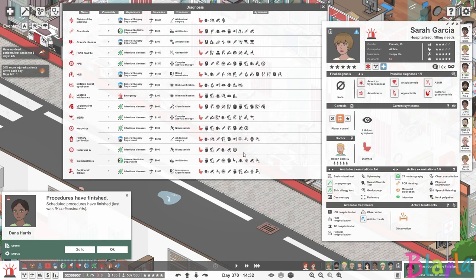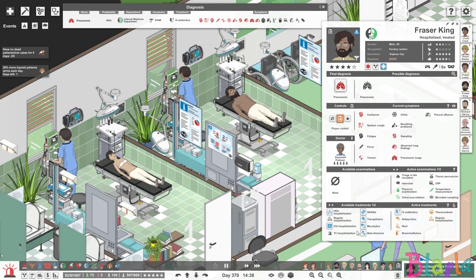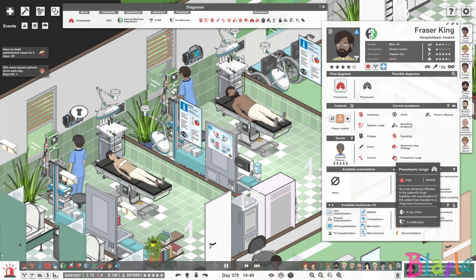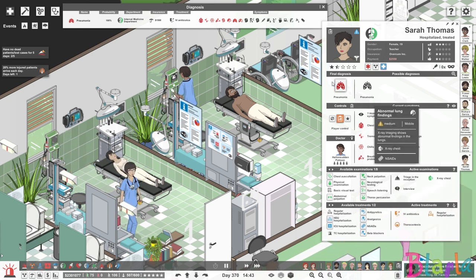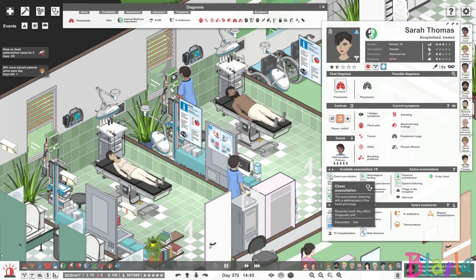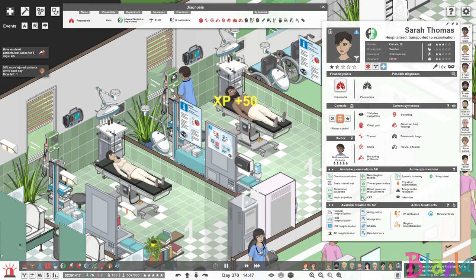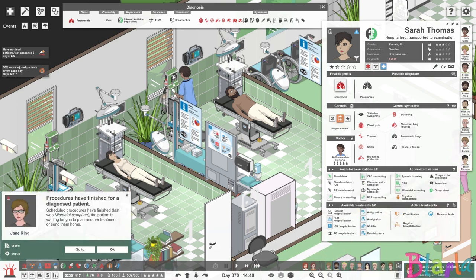We're going to have to start sending her to specific departments — I'm going to have to do a proper differential on this Sarah. Frasier has finished this treatment. Can we get him the IV antibiotics he desperately needs? She got hers, but he didn't get his. We've got some abnormal findings here. What we need to do is this microbial testing. Let's start arranging a battery of tests for these guys because this is not going too well. We should be able to do the speech listening on this department. Let's get the chest. We've got the interview. We haven't taken her temperature — we want to go down the list and make sure we've got everything. We might as well do the CBC.